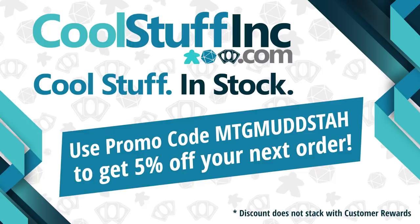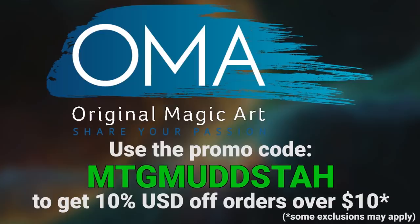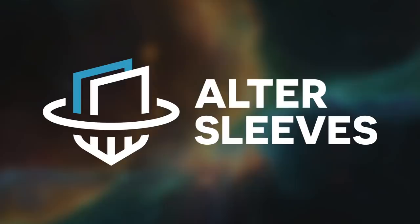This video is sponsored by Cool Stuff Inc. If you're looking for cards in the U.S., you can use the promo code MTGMudsta to get 5% off anything on the site. Or if you're in Canada, you can use the same promo code at Multizone to get 10% off your orders of singles. Original Magic Art has playmats, tokens, and sweet art where that same promo code gets you 5% off.